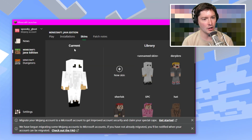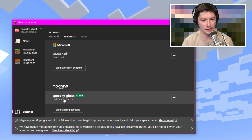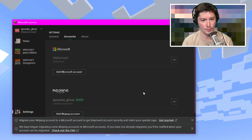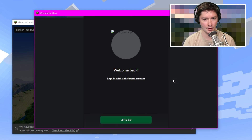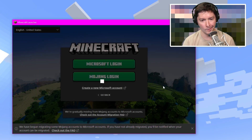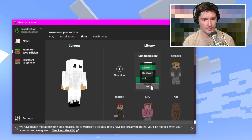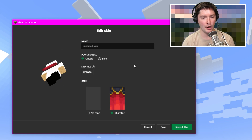Over here at the launcher, I haven't touched a thing yet. I'll go to View All Accounts — you can see the Spooky Ghost account. Let's log out of it, remove the account, and log in again. If all goes according to plan — welcome back, Spooky Ghost. We are active. You can see the gamertag with the account username. We'll go over to Java Edition, then Skins, and edit this. You can see the Migrator Cape. Hooray!